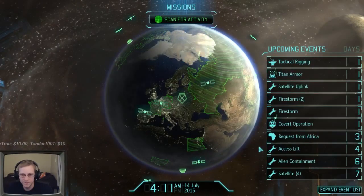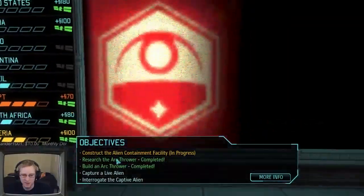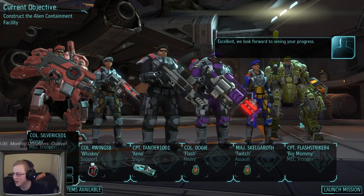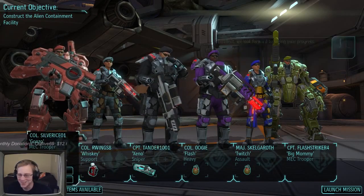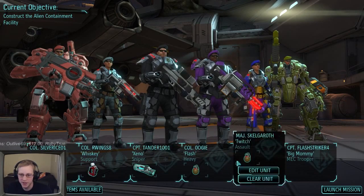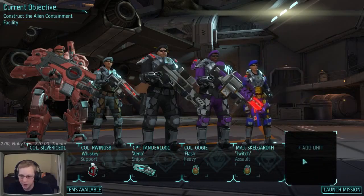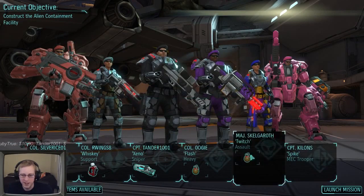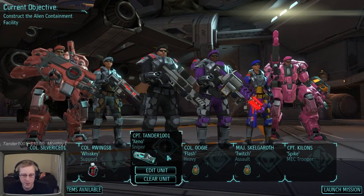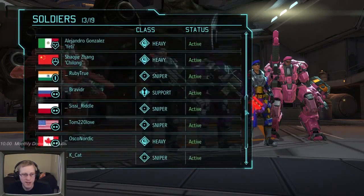Scope upgrade is done, now let's get Tactical Rigging done. Our covert operator is ready for extraction - we need to send the extraction crew first. Let's launch the mission. Gene mods and trooper abilities are going to be so fantastic - those guys are going to be so powerful. Keeping mostly the same group - Silver Rice, Our Wings, Tander - and dropping Flash Striker to bring Killings in, alternating them so they catch up on rank.